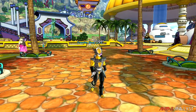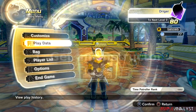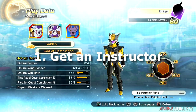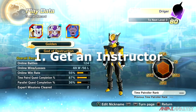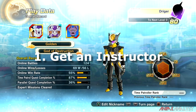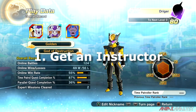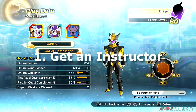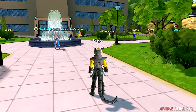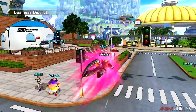First off, to get an instructor mark you need to have an instructor. Pick out someone you want to display — make sure it's your favorite instructor. Make sure you have all their moves learned for that instructor too, because I'm not sure if it'll allow you to do it if you don't have all the moves learned. The first one I did was Frieza, the second was Beerus.